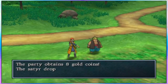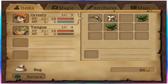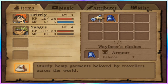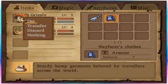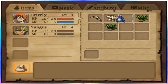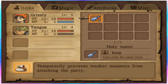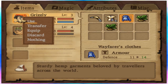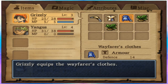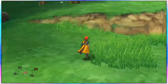I did 24 damage in one hit. Oh, wayfarer's clothes — is that a good thing? Let's check the bag. I'm gonna give it to me. I meant to equip it. I didn't mean to try to use it as a tool. Grizzly equips the wayfarer's clothes. Okay, okay — I could sell those.